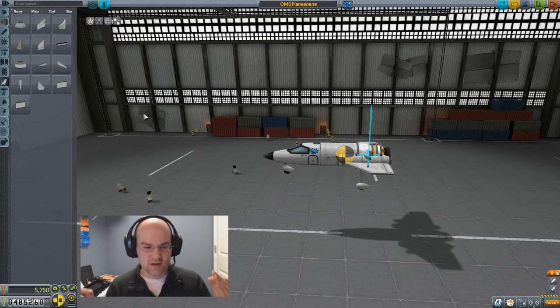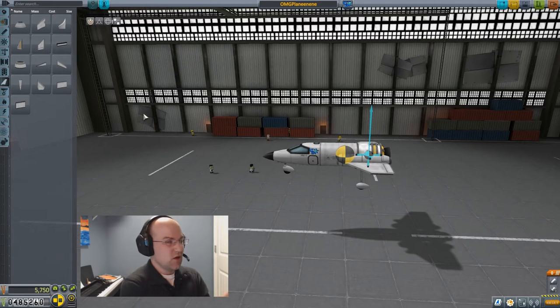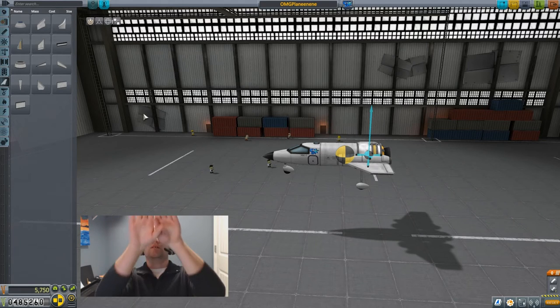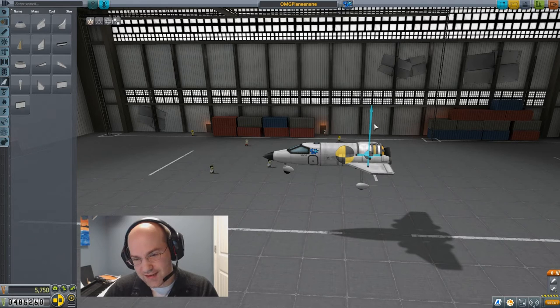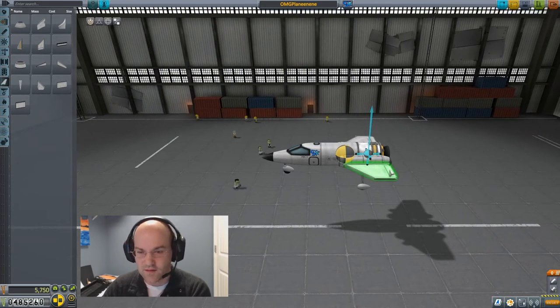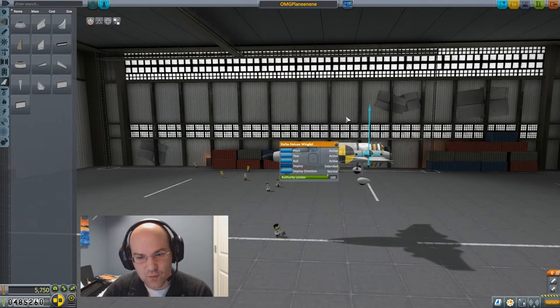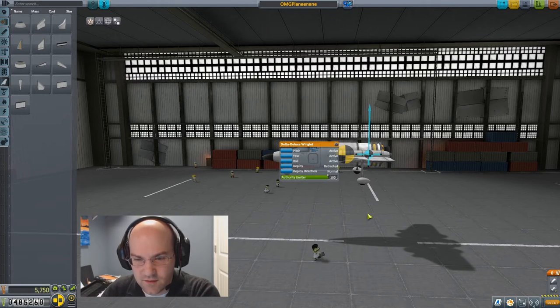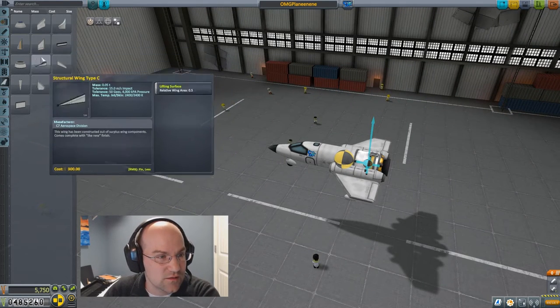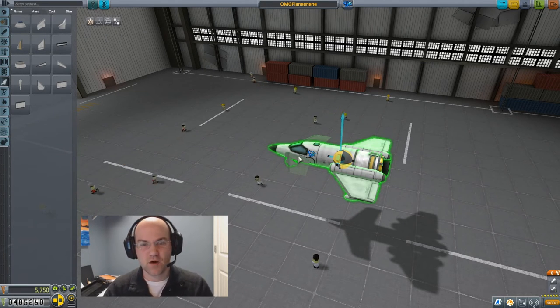When thinking about control surfaces, we need to control the plane in a few different ways. We need to control the roll maneuver — banking left and right. We need to control the yaw axis — just rotating horizontally. And we need to control the pitch — up and down. Pitch is controlled by the elevons on the rear wings. These tiny things are the actual control surfaces on the wing. But we're not going to use these for pitch — we're actually going to use canards, winglets up front, to control the pitch.